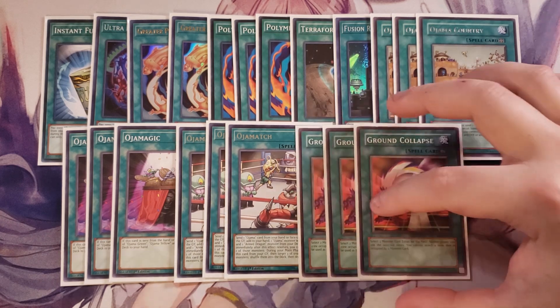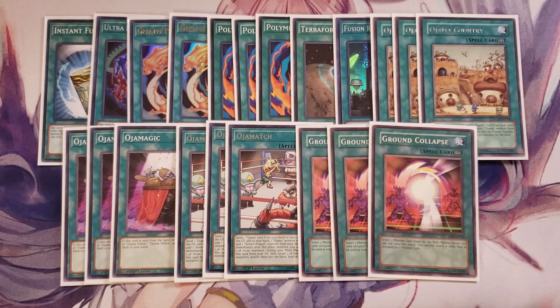We play three copies of Ground Collapse, which combined with Ojama King completely locks your opponent down. When you activate it, you target two zones your opponent is not currently using and they cannot use those monster zones to summon monsters. Combined with Ojama King's three locked zones, that's five zones total — they can only use the Extra Monster Zone, and they'd need a monster already on the field to access that. So they essentially can't do anything.